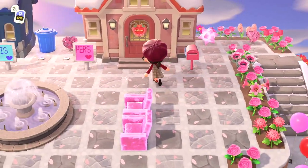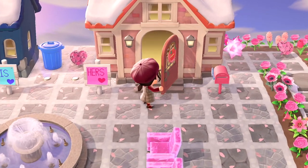We're going to quickly check out the house tour. We've got a his and hers sign, and I'm assuming the pink is of course Millie's house. Let's go on in and have a look at Millie's house.